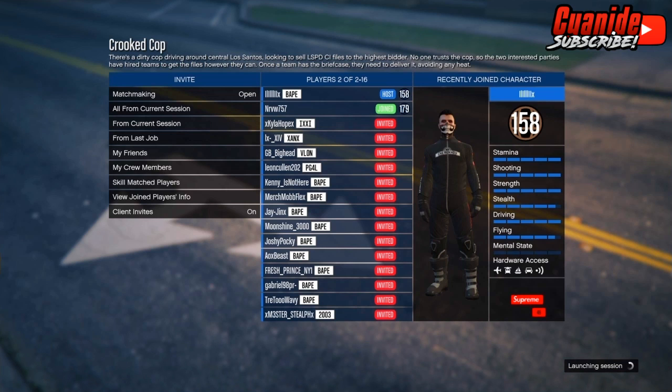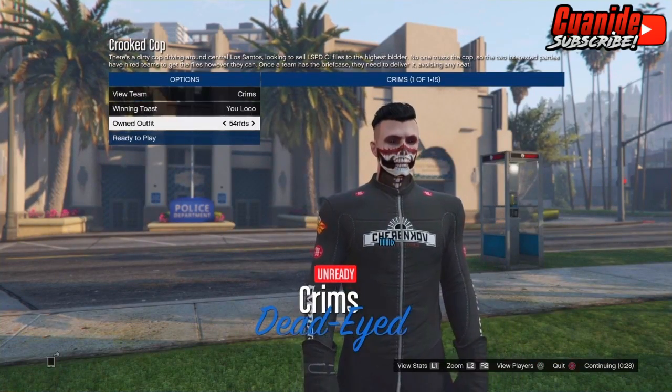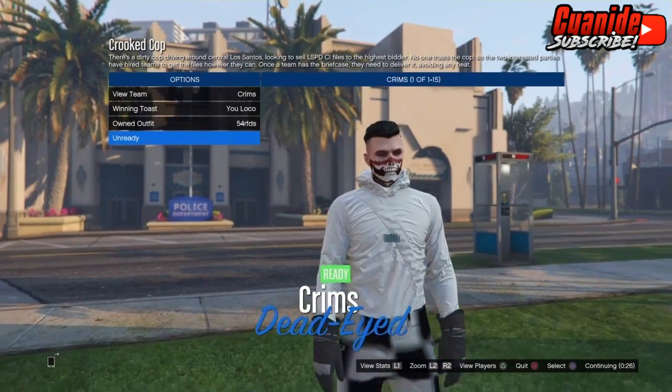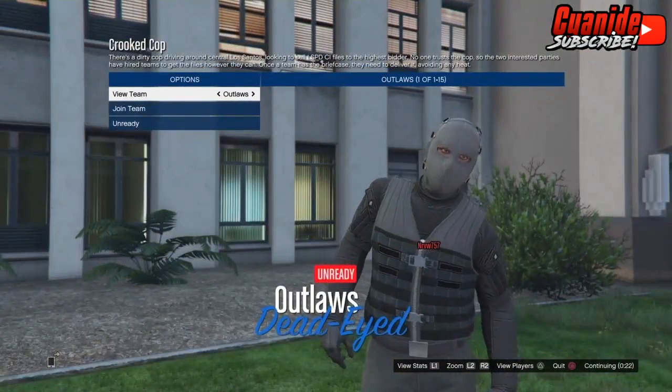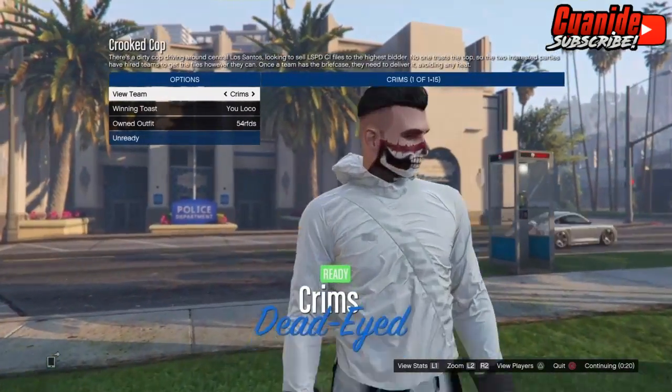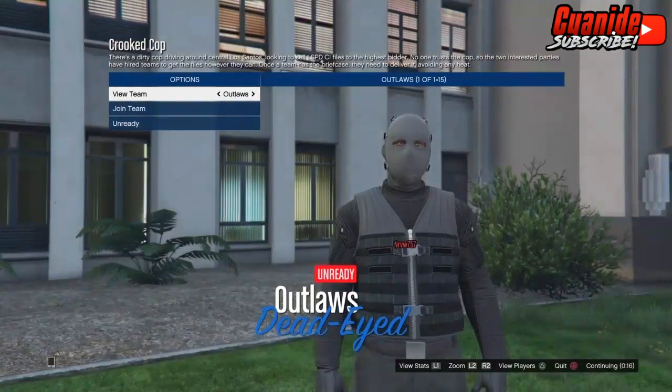Someone just joined. When you load up, scroll all the way to the bottom where your personal outfits are saved. Go to Own Outfits, scroll to the right, and you should see the awesome checkerboard outfit with the torso, racing gloves, and handcuffs — it also has the racing boots but you can't see them from this angle. I'll show you guys once I load up.